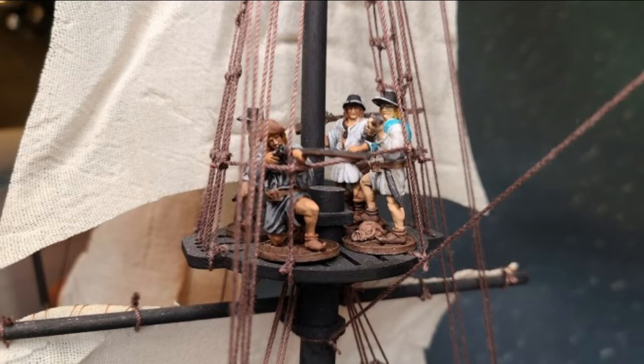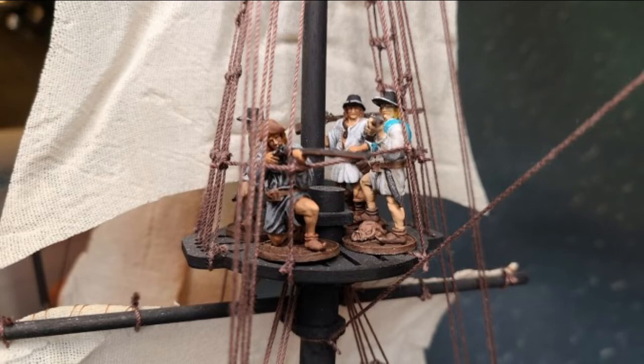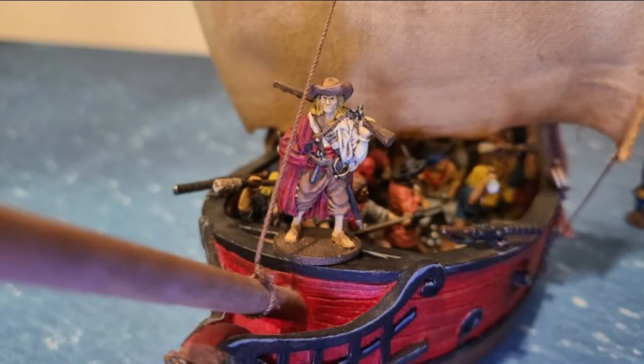Namely the Brethren of the Coast and the French Buccaneers. To jump right into it, this faction has the same faction abilities as the French Buccaneers — that's a free mulligan once in the game and a plus two to the initiative roll. This faction doesn't get free grape shot like the French Buccaneers, which makes the French Buccaneers better. No surprise there.